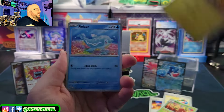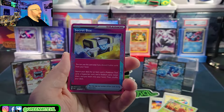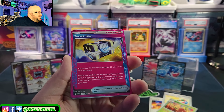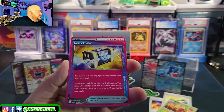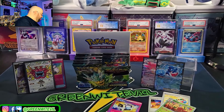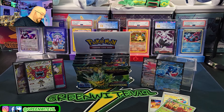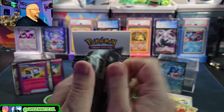We got Grookey, Phanpy, Finizin, Glumet, Prope Big Nose. Love Ball — that card's not good. Secret Box is our second ace spec. You can use this card only if you discard three other cards from your hand — search your deck for an item, a Pokémon tool, a supporter card, and a stadium card, reveal them and put them into your hand. That's pretty cool — I like that one. No stamp in this box unless they give us a third.